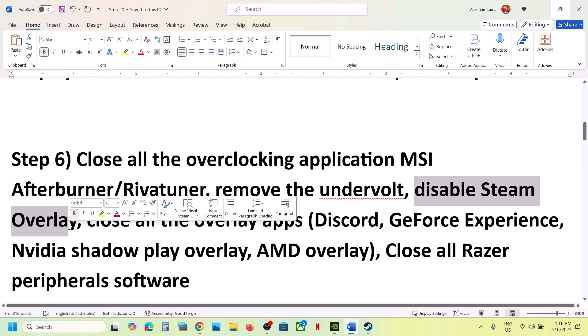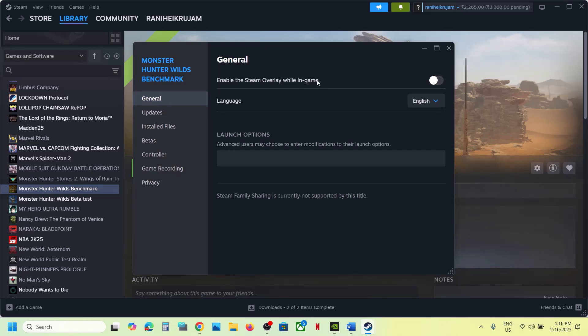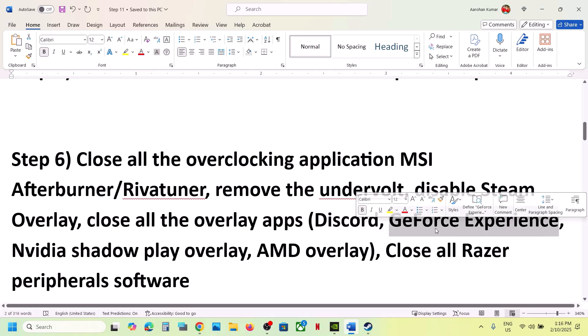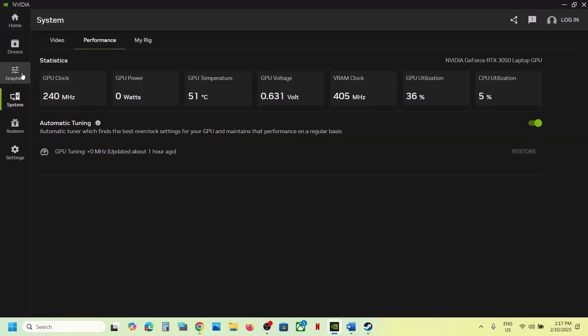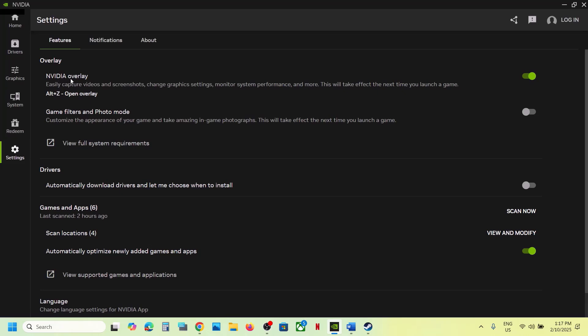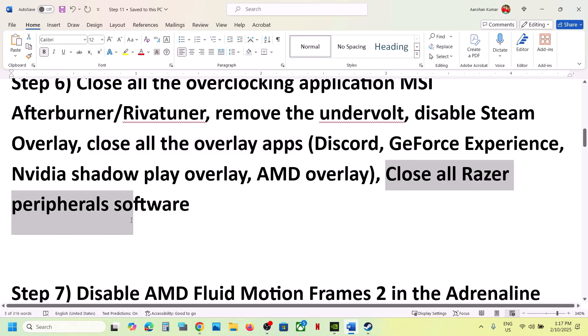Disable the Steam overlay: go to Steam, right-click on the game, select Properties, go to the General tab, and turn off Enable the Steam Overlay While in Game. If you have Discord running, go to Discord settings and turn off the overlay. If you have GeForce Experience or the NVIDIA app, go to their settings and turn off the in-game overlay as well. Close all overlay applications before launching the game.